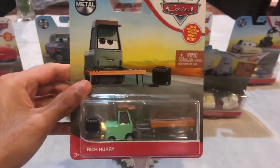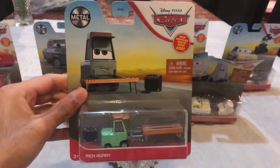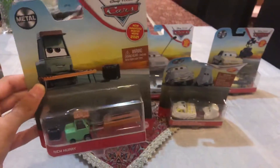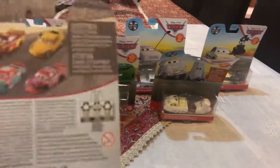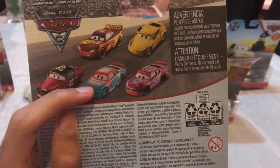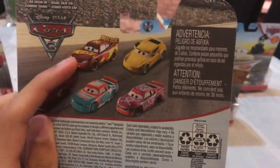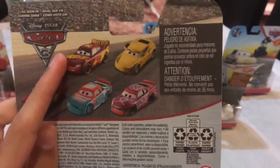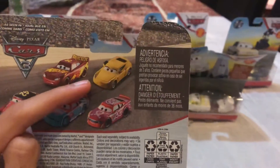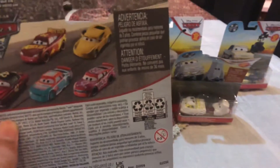The second die-cast that I already got is from Cotterpin — his name is Rich Hurry. He is a cool die-cast in the 2021 single pack. All the die-cast that you can get is Ducky Fon Leroy, Murray Clutchburn, Jimmy Cables, Muddy Rusty's Racing Center Lightning McQueen, and Trainer Cruz Ramirez. These are all the die-cast you can get in the 2021 pack.